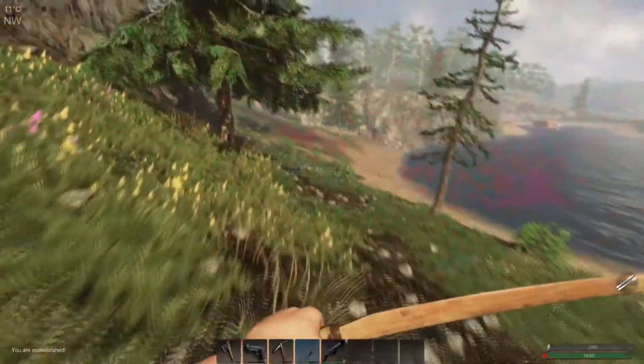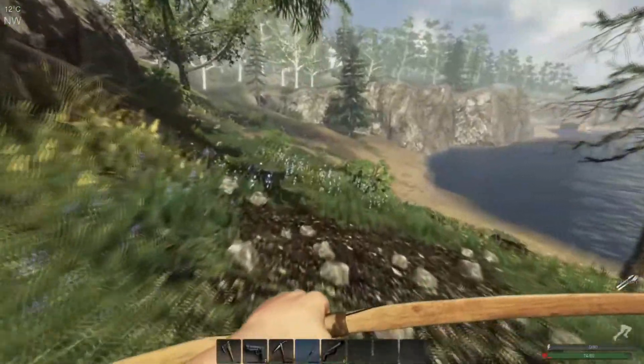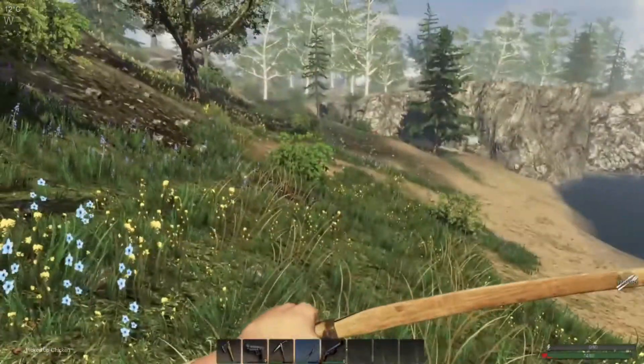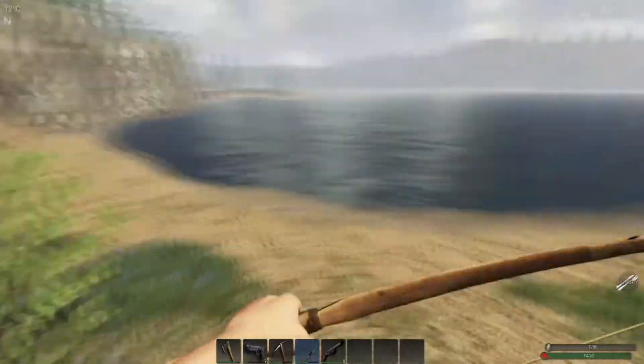There's a chicken but we're not going to be able to catch it - we don't have any stamina. So we're going to have to waste an arrow. Got him! Yeah, we have no stamina. That'll be good, we can use that. All right, so we have our chicken.